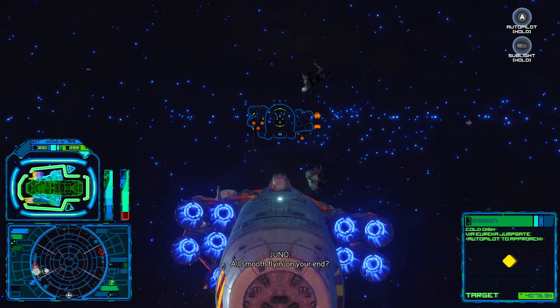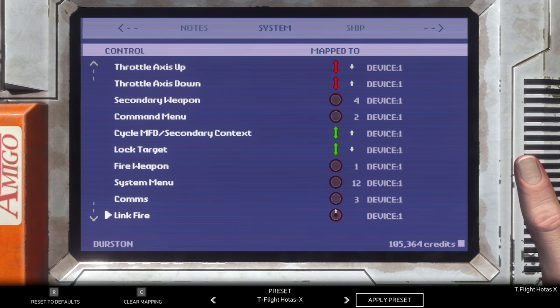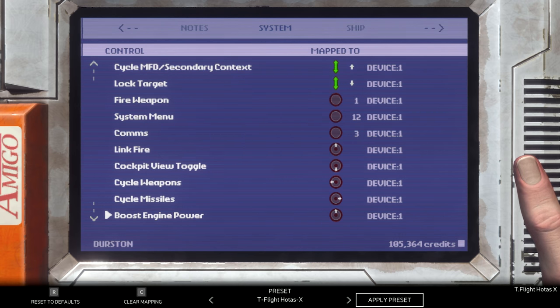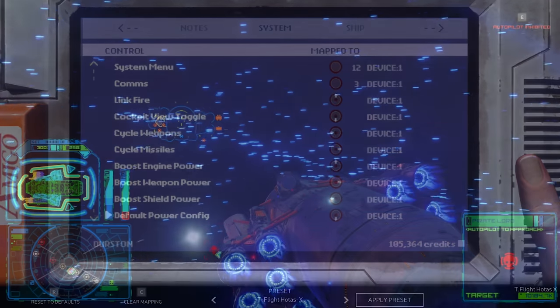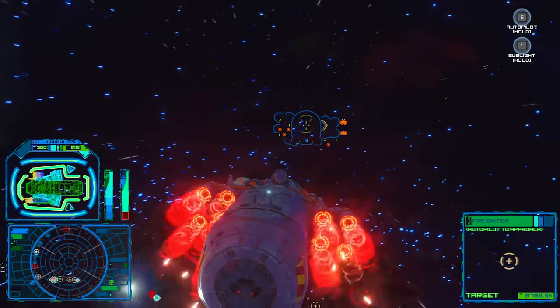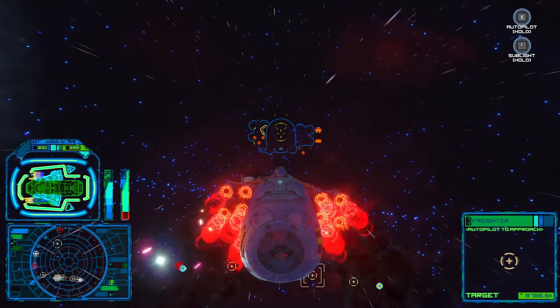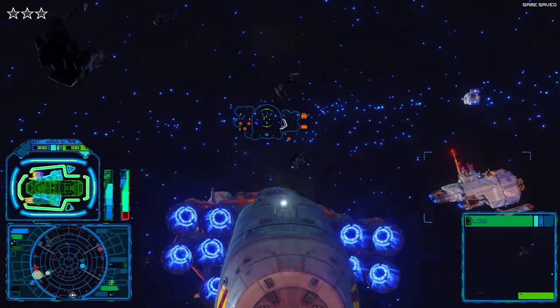When it comes to controls, the game works with gamepad, mouse and keyboard, and throttle-and-stick combos. Without a doubt, gamepad is the best — the developer actually suggests they made it for that. I got mouse combat dialed in pretty well, but it never felt as responsive, even adjusting dead zones and sensitivity, as I would want. My Thrustmaster worked fine, but the way Rebel Galaxy Outlaw works, gamepad felt better, and by the time I tried it I was more accustomed to that control scheme anyway. You can pick and choose as you want.